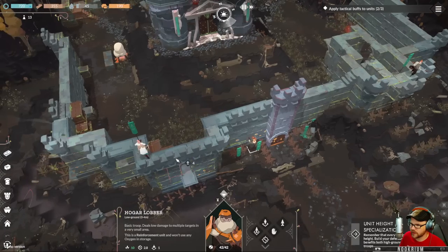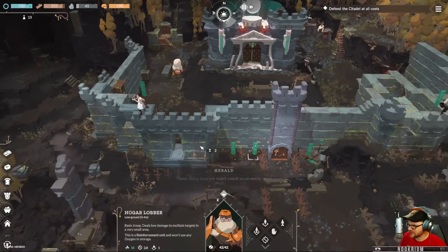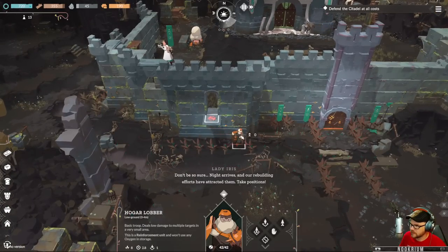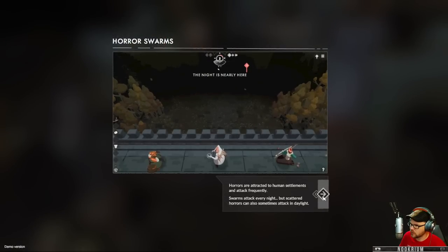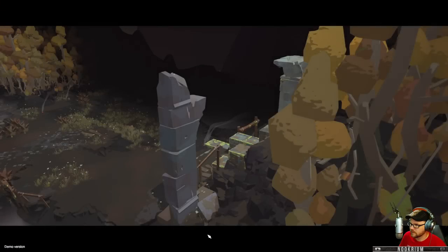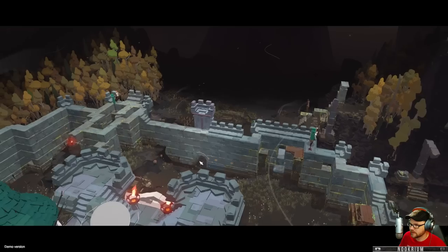There's two and there's three. This guy ain't gonna do so well outside. Knights here — horrors are attracted to human settlements. Here they come — from which way? Front gates?